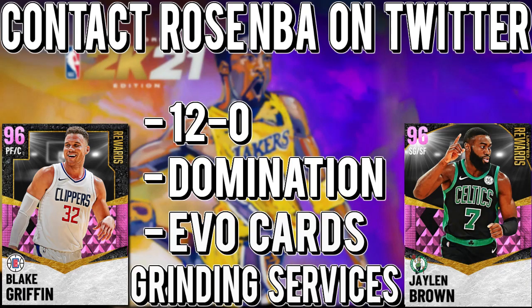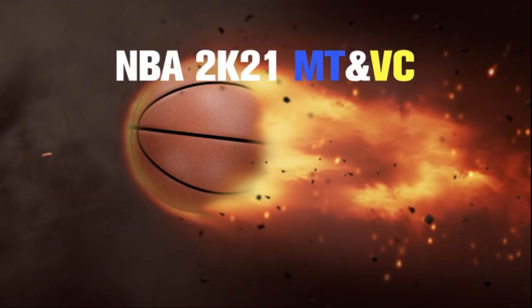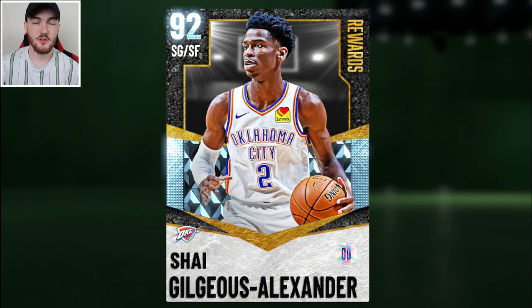If you need to go 12 and 0, complete domination, evo cards and other grinding services, go contact Rose NBA on Twitter — link in the description. If you need some cheap NBA 2K21 MT, go check out nba2kking.com, use code 'witness' for a 5% discount, link in description.